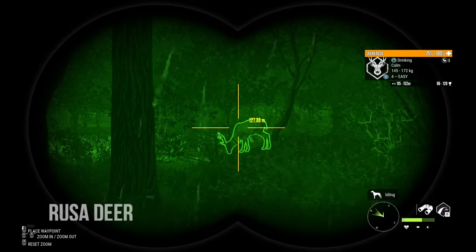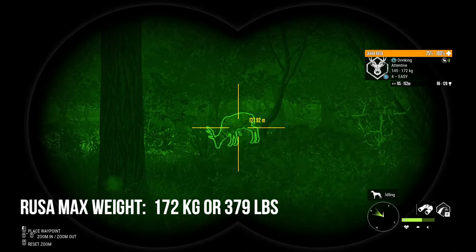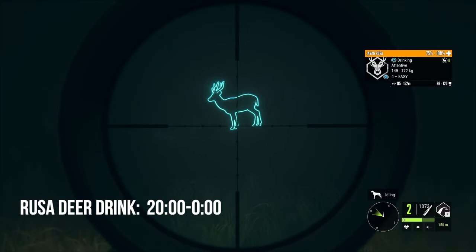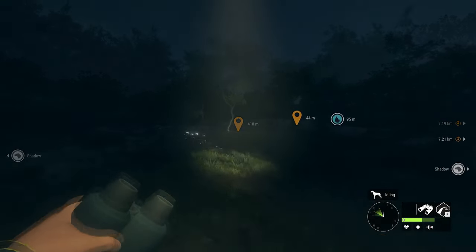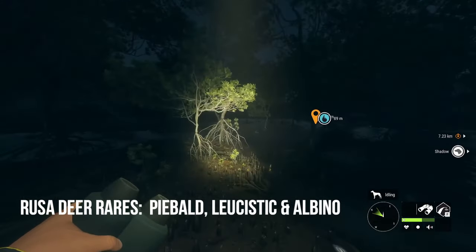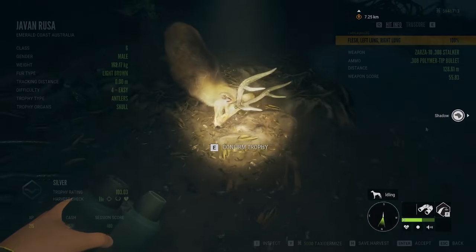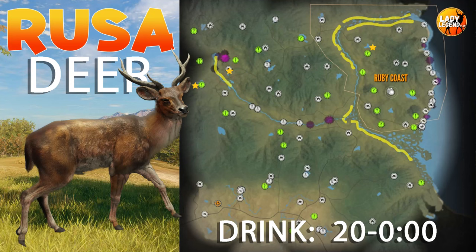The Javan Rusa is a class 6 species, so you can use any 4 to 8 rifle. They are one of the 6 deer species in Emerald Coast. Their max weight is 172 kilograms or 379 pounds. They drink from 20 until 0, so they drink exclusively in the dark. Their collar is the Sambar Mouth Collar, which is also good for Sambar and Hog deer. The rare variations include piebald and leucistic which are both rare, and albino which is very rare — no melanistic for Rusa deer. Diamond for Rusa deer is 148.78.